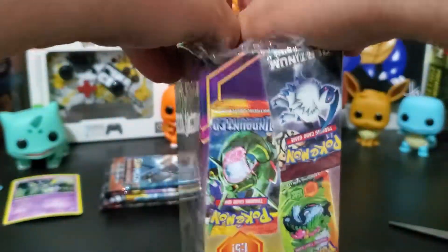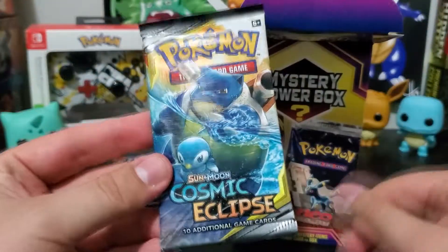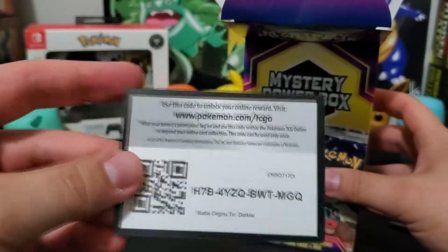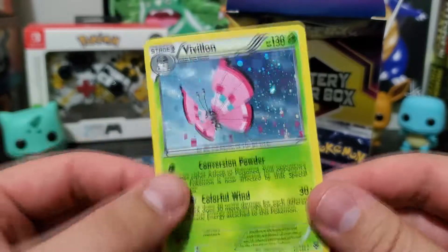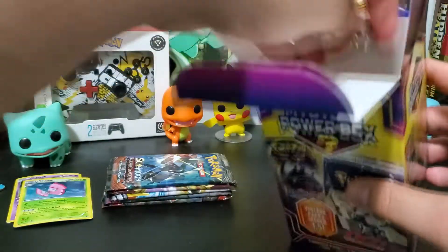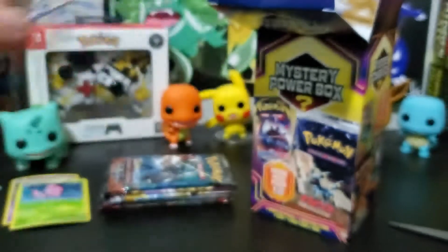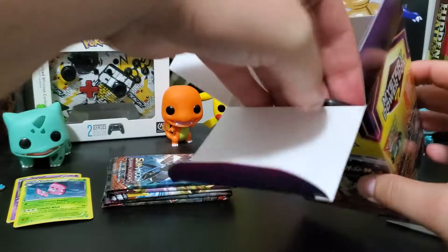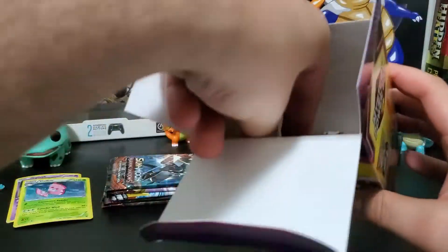Let's open the second box and see if we have better luck. We start with a Cosmic Eclipse — there is the code pack. The promo card is again a pavilion top piece. The pin we get is a Greninja — very cool, I kind of like that one. The coin we get is a Grookey.